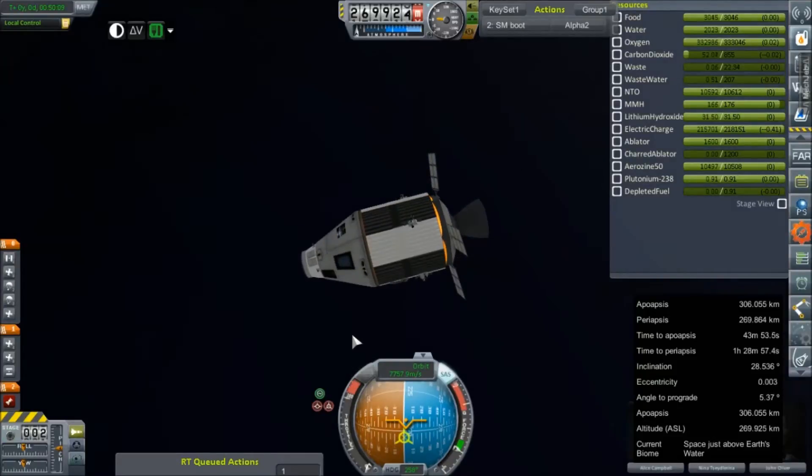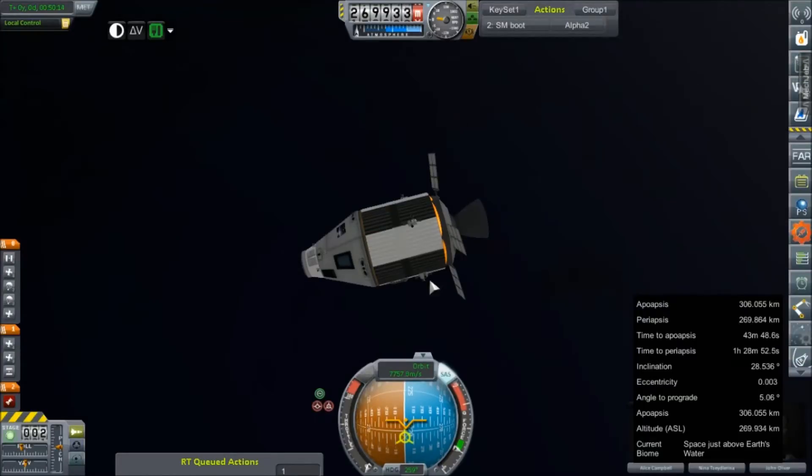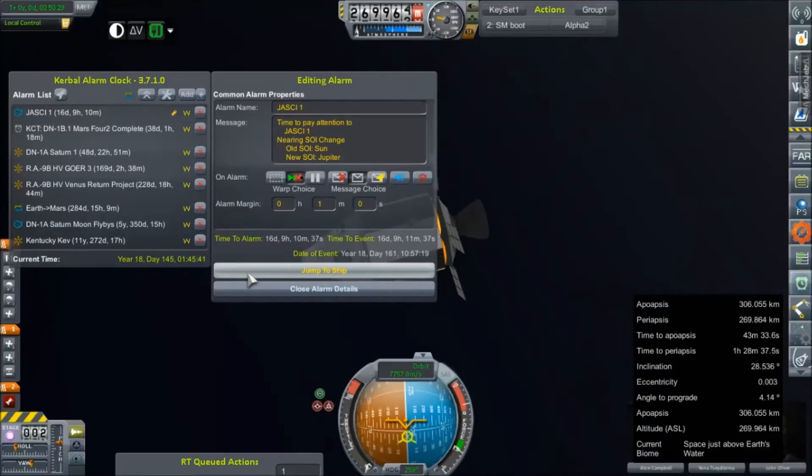That's good to know. For the most part we could just leave these guys here in orbit for a couple of days — actually a lot longer — because we've got a few other things I wanted to check on while we were doing this. Namely, JASCII-2, which in 16 days makes its fall into Jupiter space. We need to double-check its orbit and alignment and everything like that. We're going to go ahead and take a quick-save just in case everything goes absolutely sideways.